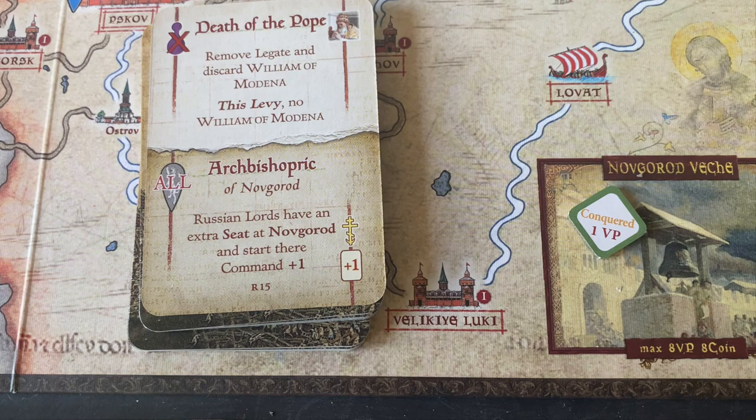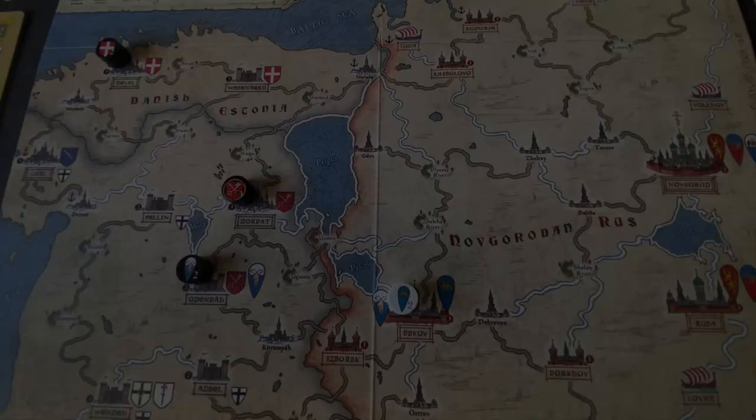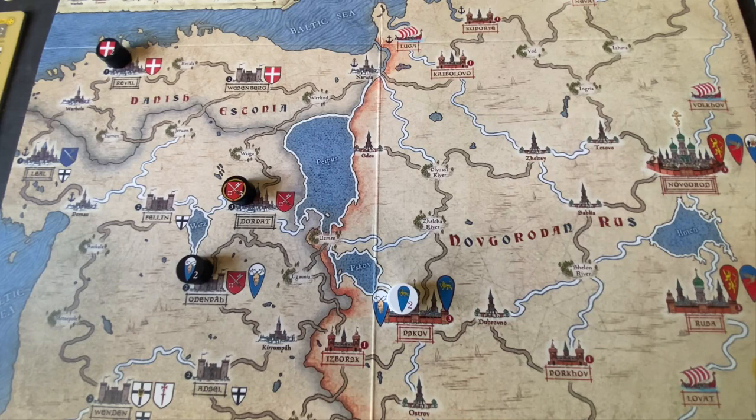We place this under the board where capabilities that go to all lords are kept. Right now we have two active Russian lords and only one global capability, so no problems with the limits. The next two phases in the levy portion of the turn — paying coin to extend service time and possible disbanding of lords — don't apply at this early stage. So now we move to the fun part: the muster phase.